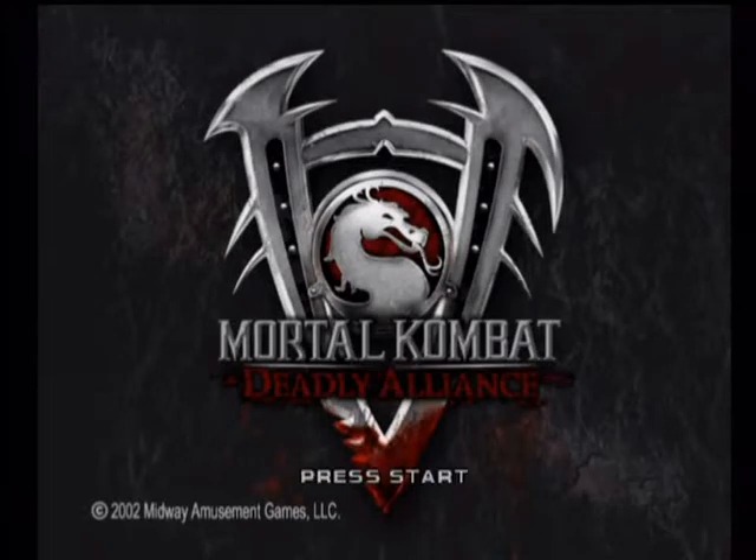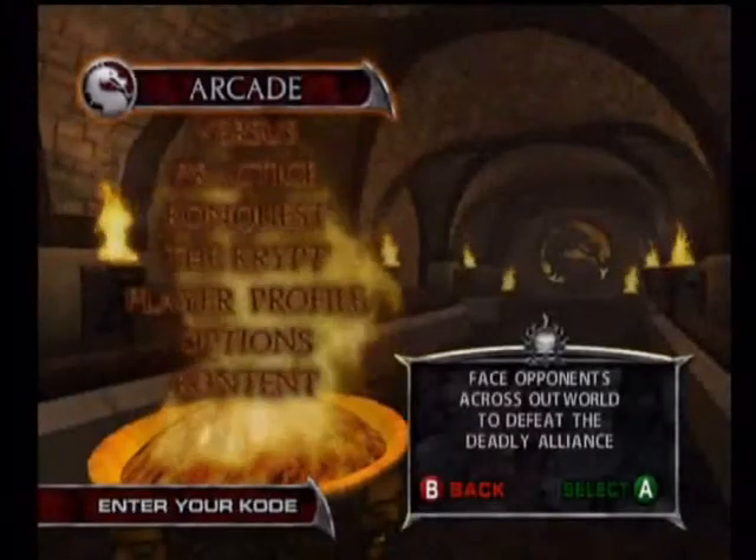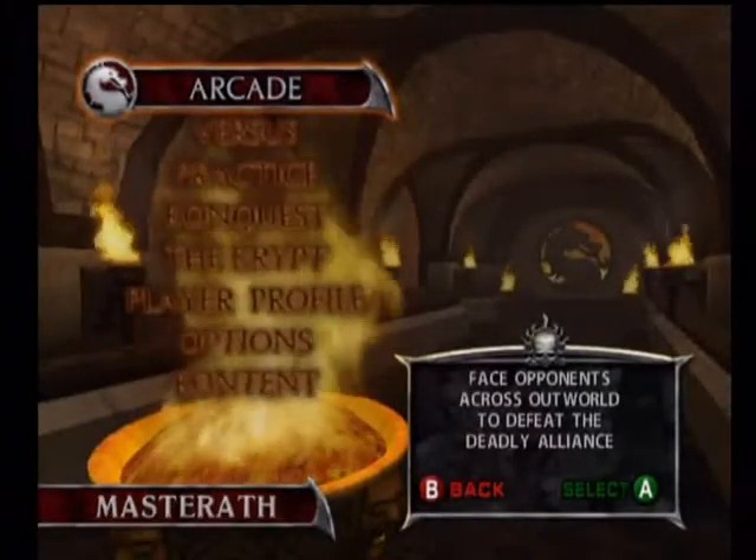Alright folks, tomorrow let's play Mortal Kombat Deadly Alliance. In the last episode, we played as a good character, Sub-Zero. And now, just entering my code in... we're going to be playing as an evil character.